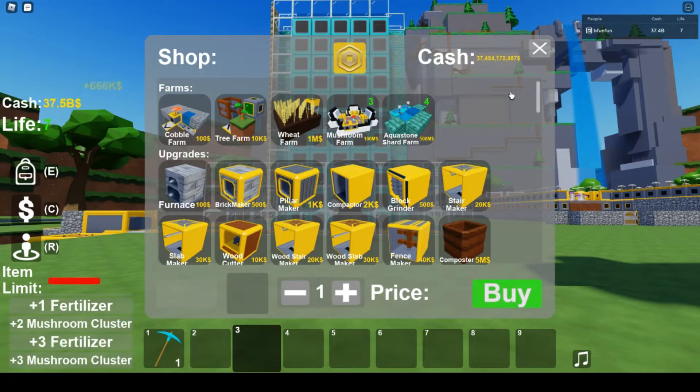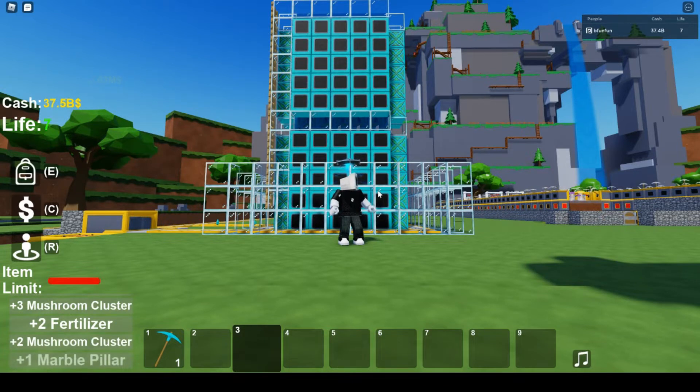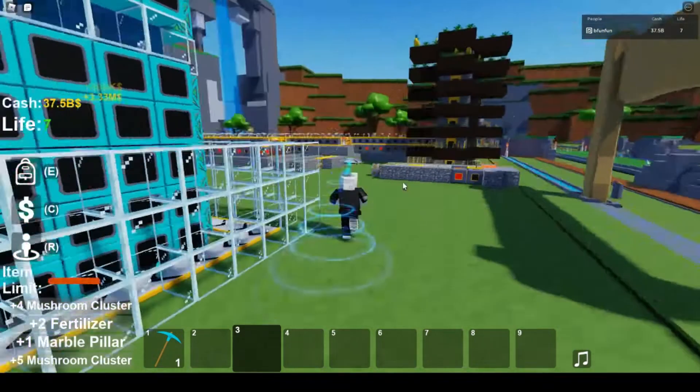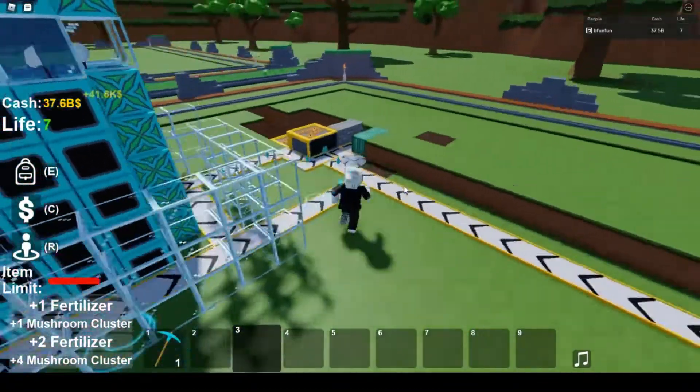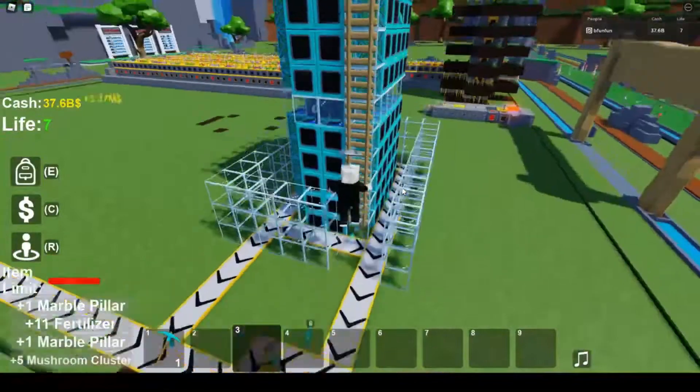Hello, it's another BFUNFUN movie. Now I'm going to show you how to build an aqua stone shared mega form. Like you can see here, it exists like about 1, 2, 3, 4, 5 — 5 on 5. And you can see how big it is.